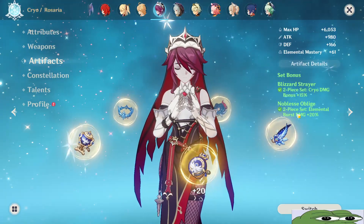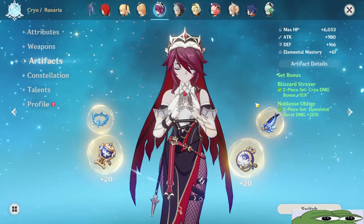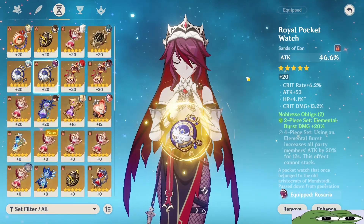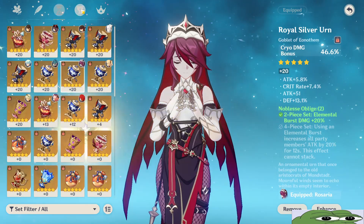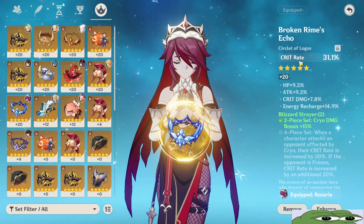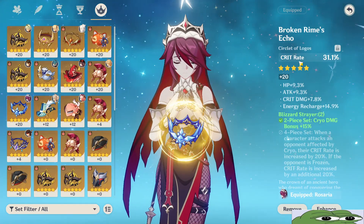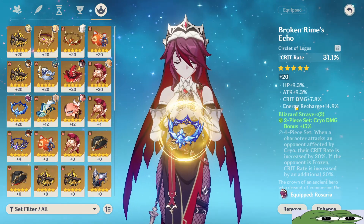Or you can go mix: 2-piece Noblesse Oblige and 2-piece Blizzard Strayer. As for the main stats on the artifacts: for the timepiece, you need attack percentage; for the goblet, you need cryo damage; and for the circlet, you need crit rate. Now for the substats, focus on getting crit rate and crit damage, then attack percentage and energy recharge.